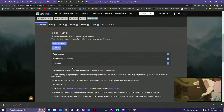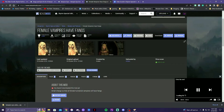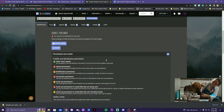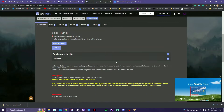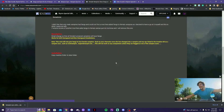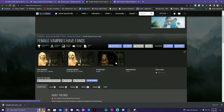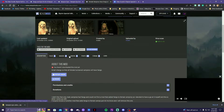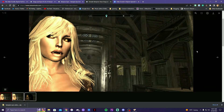So the next mod we are going to install — I'll bookmark those pages. There's a small change so that all female humanoid vampires will have fangs. There seem to be no requirements for this one. Let's give it a shot. Hopefully this will work — I'm supposed to have fangs like that. We will see.